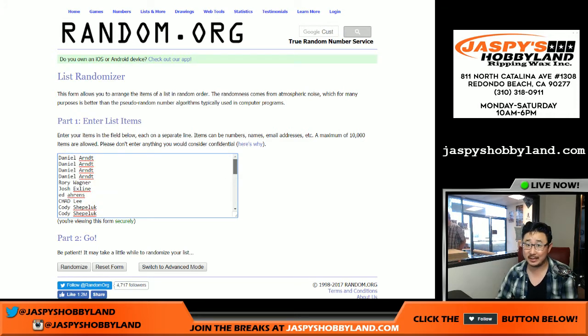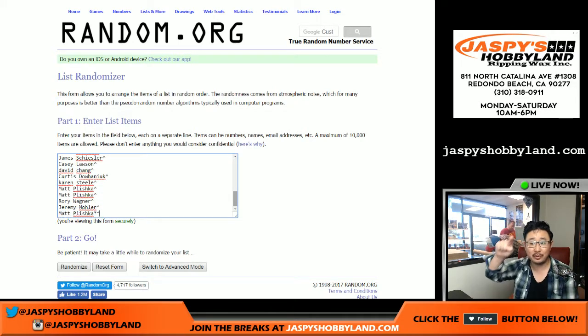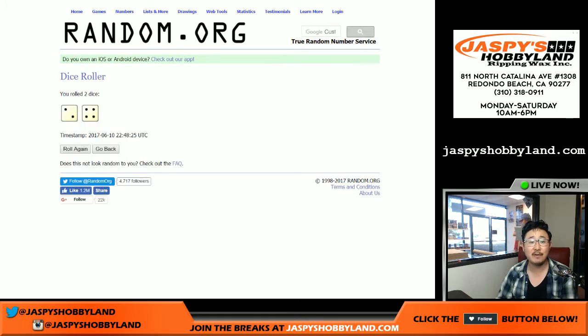Big thanks to all the people who just straight up bought into this break. This is us kind of putting our toe into the water of this memorabilia world. It's a big appreciation for buying into these spots. And if you have a little caret next to your name, that means you got these spots from our latest spot randomizer. Congrats and good luck. There are the teams right there for the one-box break portion. Let's roll the dice. We're going to randomize each list two and four-six times.